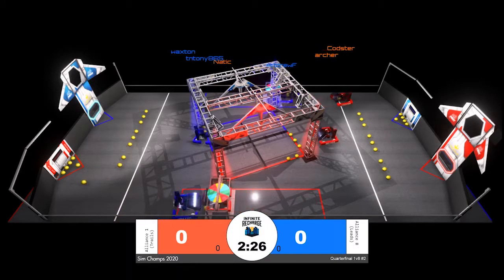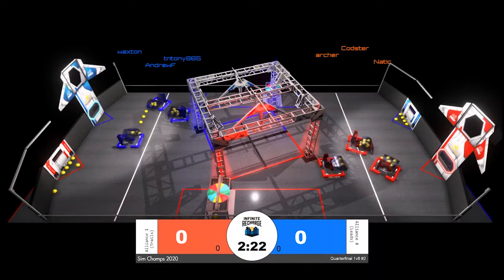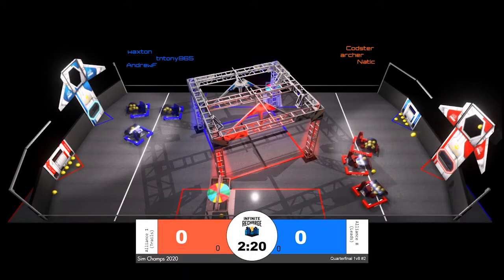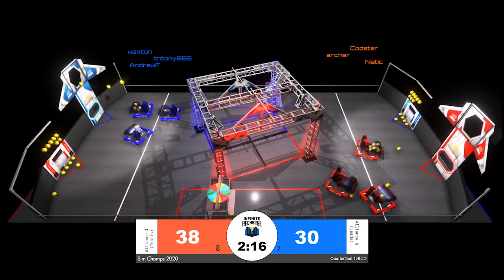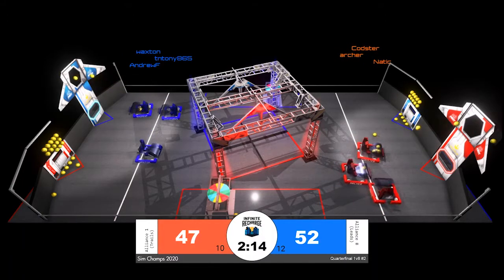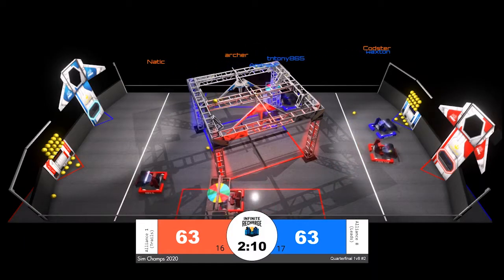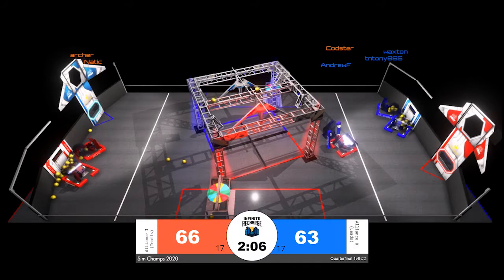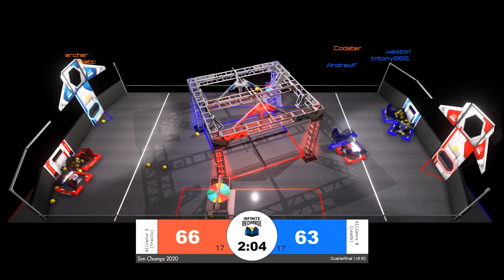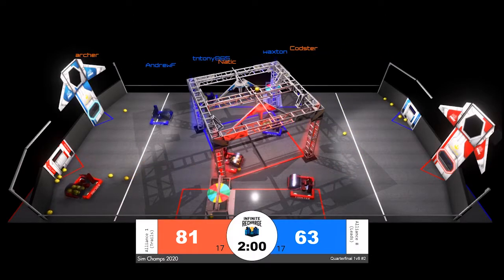Our match is now underway — quarterfinal one, match number two. Here in the autonomous period, our drivers are in control of the robots, but we are seeing double point values for scored power cells, just like in Infinite Recharge. That means six points for every inner port score, four points for outer, and two points for lower. Throughout sim champs we are seeing very little scoring in the bottom ports.